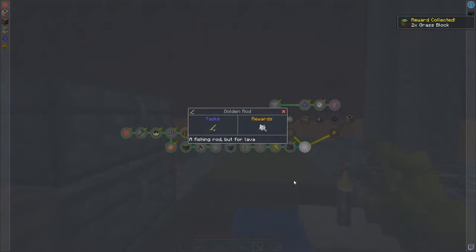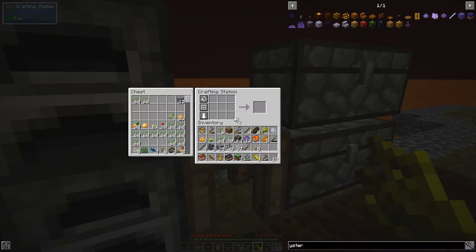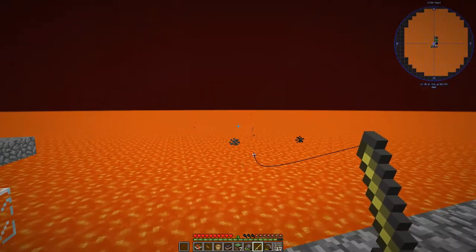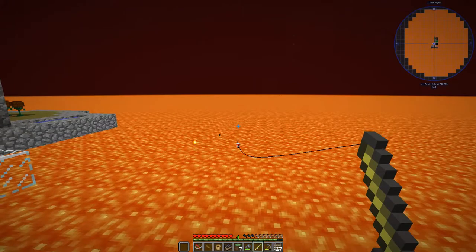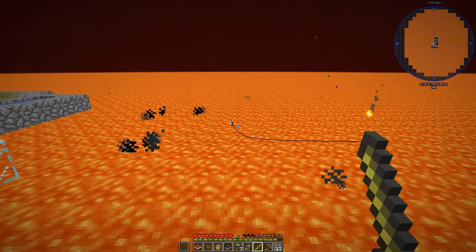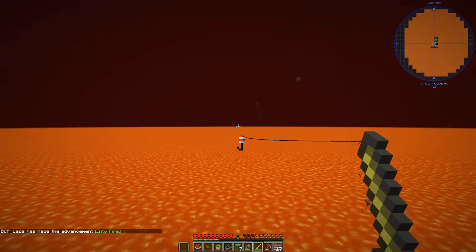Golden rod fishing rod — for lava. Magma string. We gotta try this! Never fished in lava before. You can actually see the bubbles. I don't know what I'm supposed to do — let's sit here and wait. Maybe we'll catch a pigman. Oh there it is!